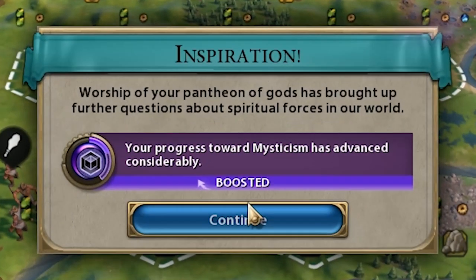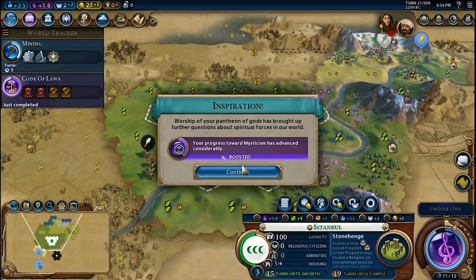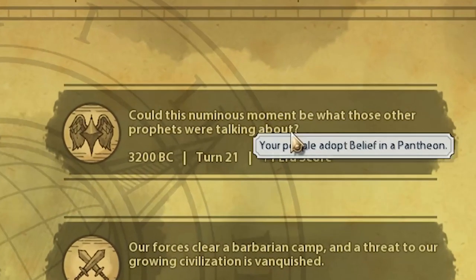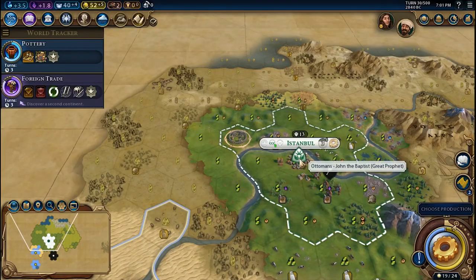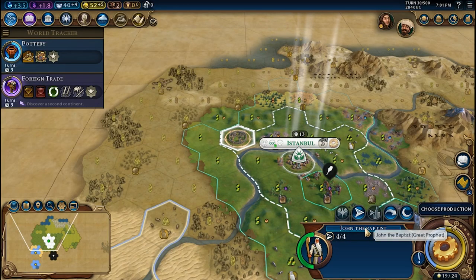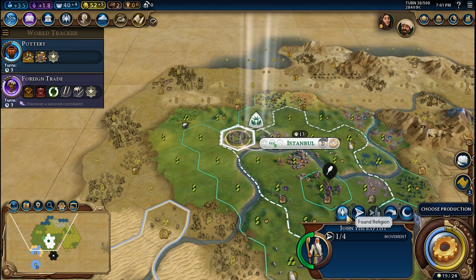This basic part of the religion gives you the Mysticism inspiration. Also, once you have founded the Pantheon, you will receive one era score. Otherwise, you need to wait to found the religion with the great prophet, which will also unlock the Pantheon.